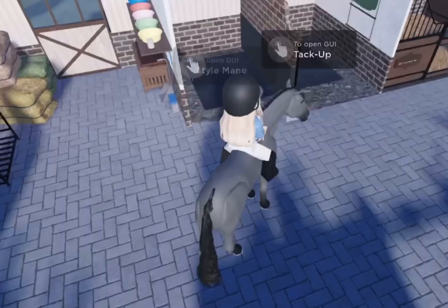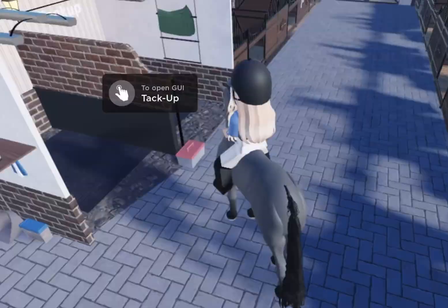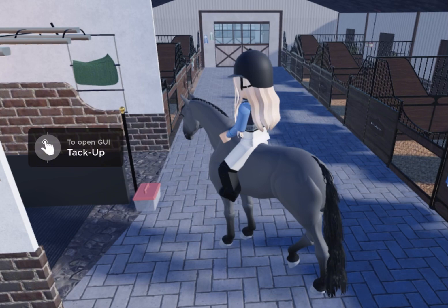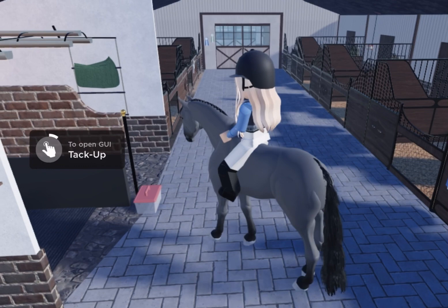You can come over here and press style mane — you can change your horse's mane to whatever style you want. There is also an option to tack up. This is how you get your saddle, your bridle, and your wraps — leg wraps, polo wraps, whatever you call them. You hold that down and it starts off on bridles.